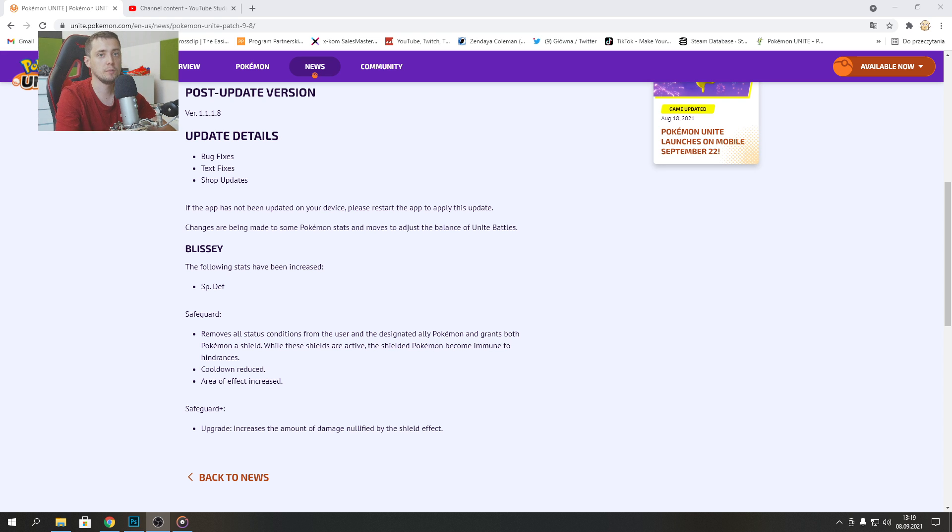Hello everyone! New update to Pokemon Unite, and this update is very strange because the whole community wants more balance in this game, more improvements. But today in this update we got some bug fixes, text fixes, shop upgrades, and a balance change to Blissey. It's not that great.